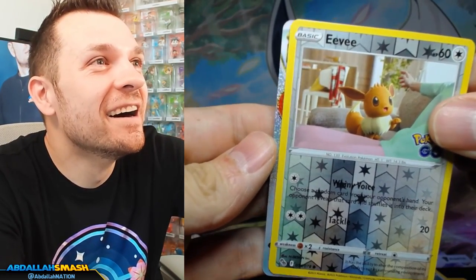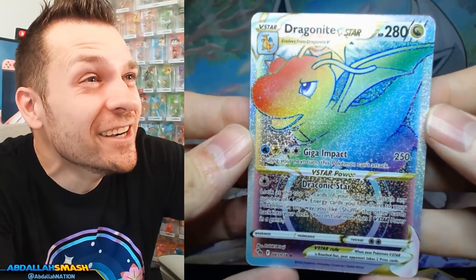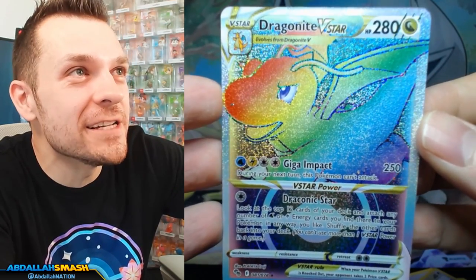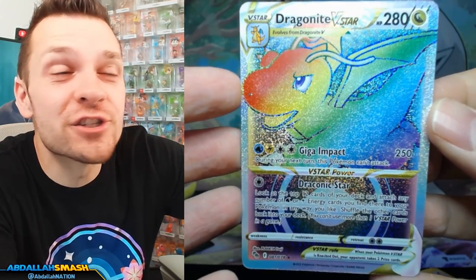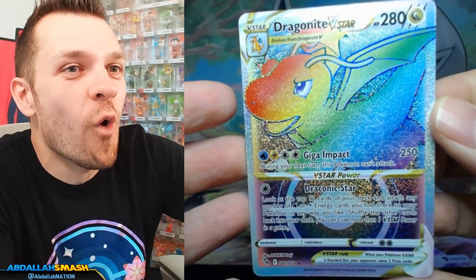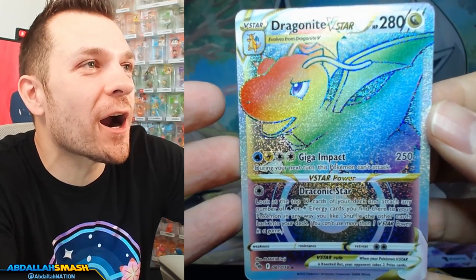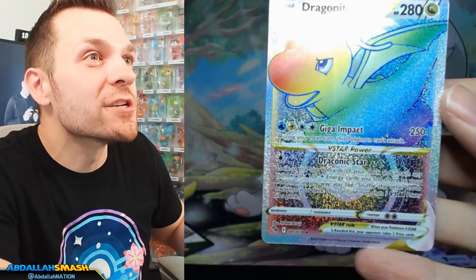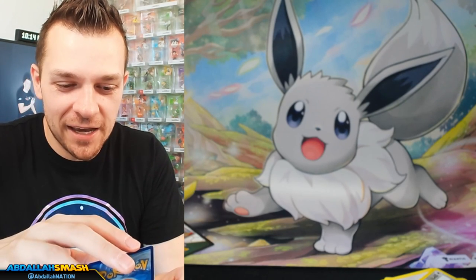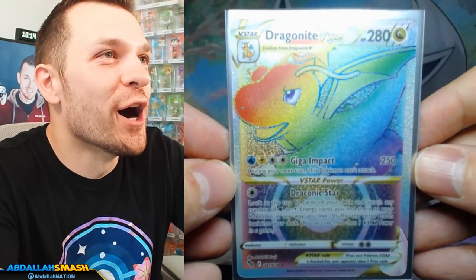Wow, okay — rainbow rare Dragonite V Star! Oh my gosh. Dragonite loves me. We now have a rainbow rare Dragonite V Star on screen. That is insane right now. This is in pristine condition — it is a mint, this is a 10 grade right now. Instant sleeved in two seconds. Wow, look at that beauty. Rainbow rare Dragonite V Star. I love it. We got another rainbow rare in our pack! That's awesome.